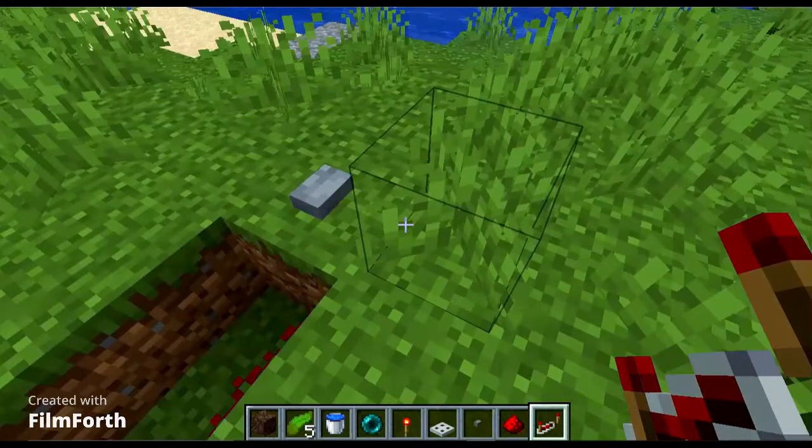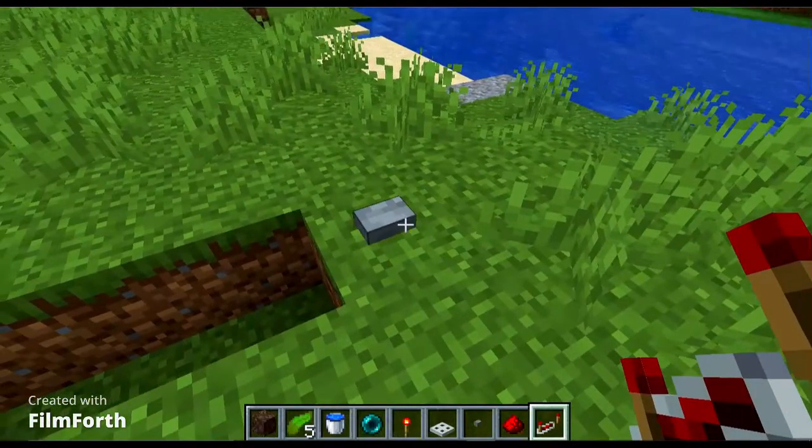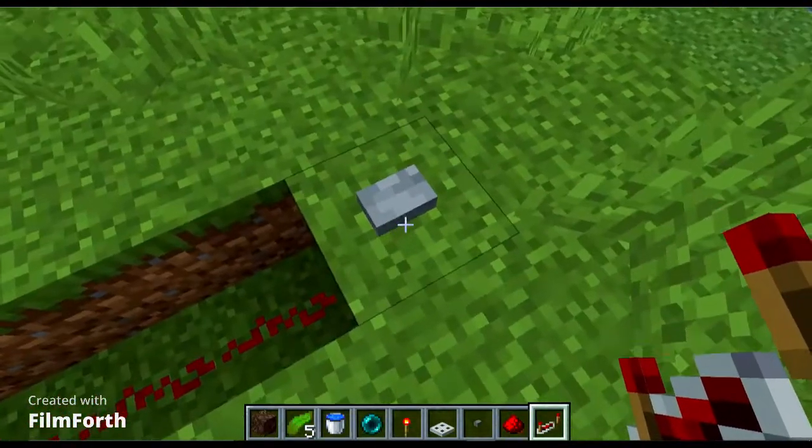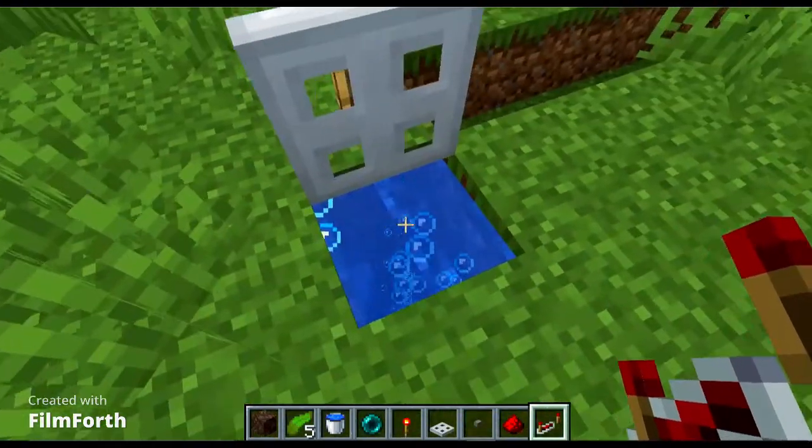Hello everyone, welcome to my channel. Today I'll be teaching you all how to make a teleporter in Minecraft. Here I have a stone button, and if I press it I get teleported instantly here.